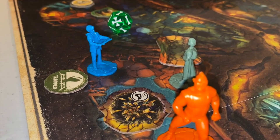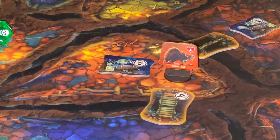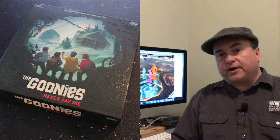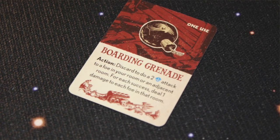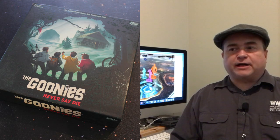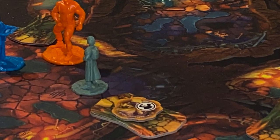Each Goonie gets two actions per turn. You can move to an adjacent location, search for items using searchable tokens, attack a foe, rest to gain a Wish Token, do a treasure action if your card has one, or do an adventure action — if there's something on the board that lets you interact with it.